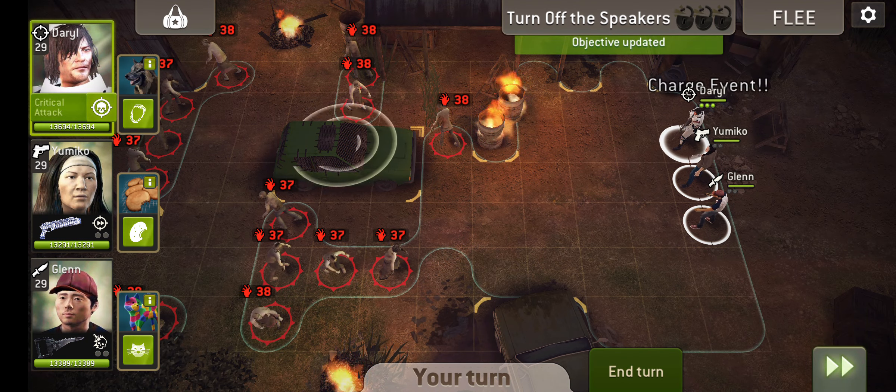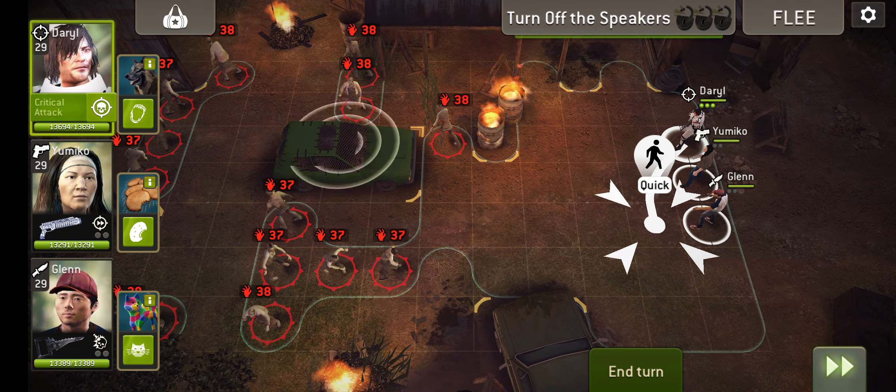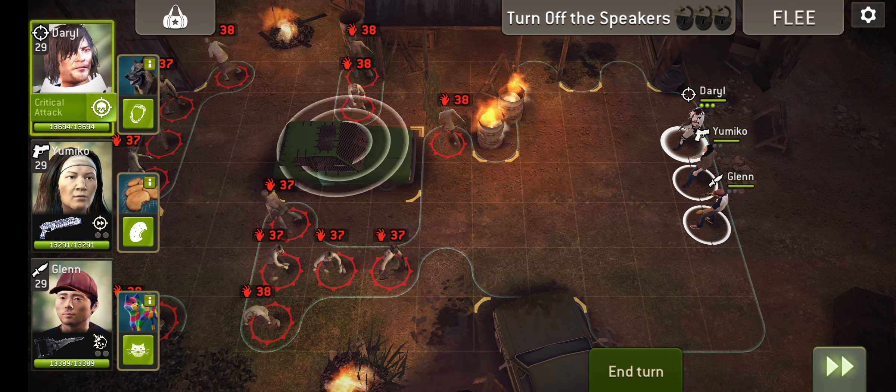If you can get that boombox switched off in the first turn, no more reinforcements appear. And that is very, very helpful.